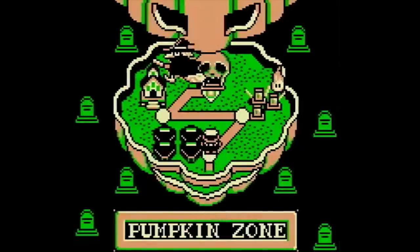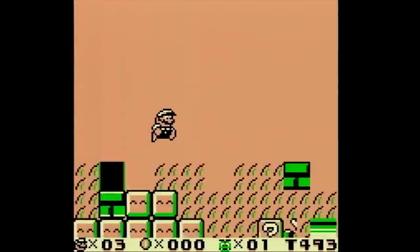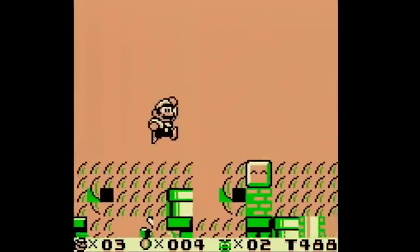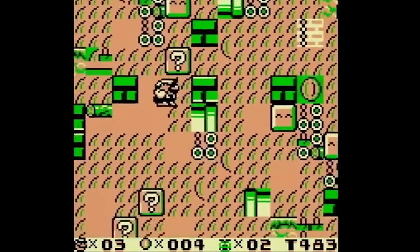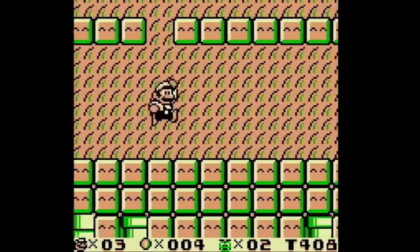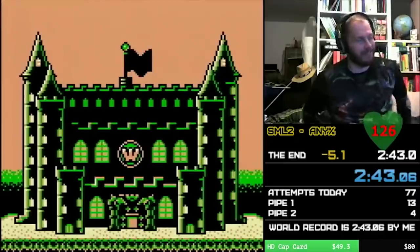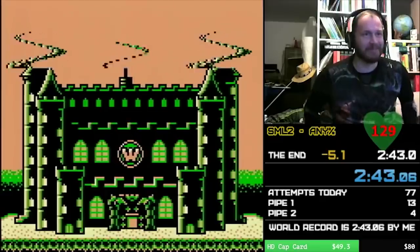From here go to the first stage of Pumpkin Zone, where you'll begin to fall right through the floor towards an area speedrunners call Glitch World. This weird area is actually the game's RAM, or memory, that you can actually move through. If you get all the way to the bottom of this specific area and break a few blocks, you can actually corrupt the game's memory so the next time you load up a level it gets confused and transports you to the next viable address, which just so happens to be the ending of the game. That's how speedrunners like Odir complete this game in only 2 minutes and 42 seconds.